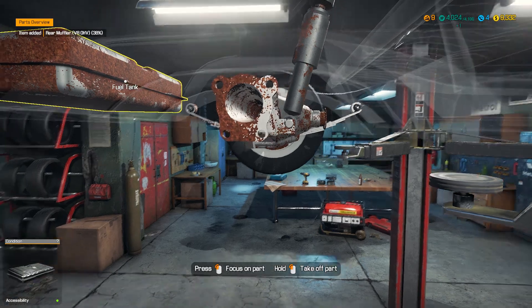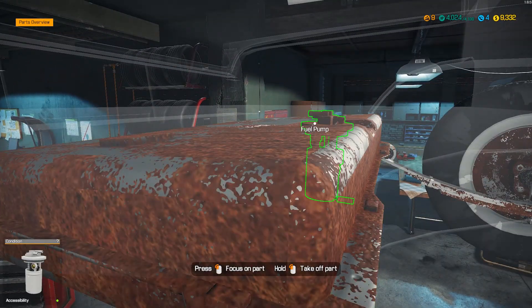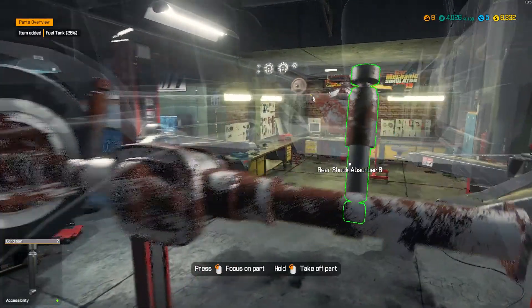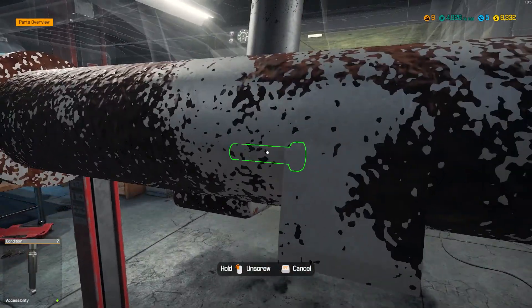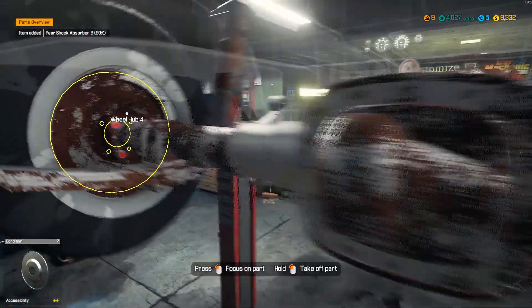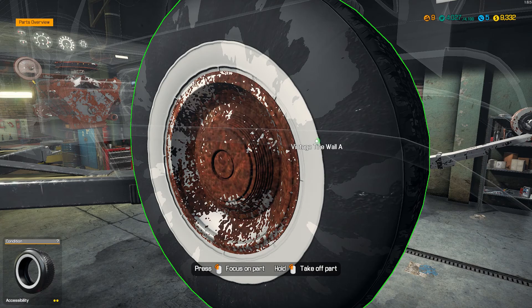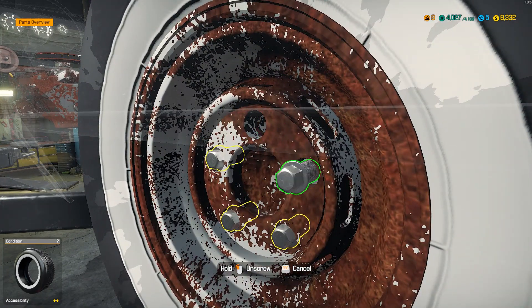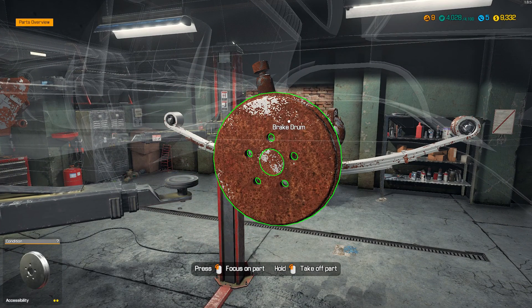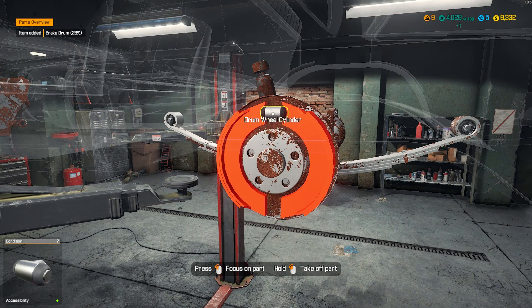I'm actually surprised that the exhausts are still in place. Normally exhaust pipes are stuff that's missing too. This car was expensive to buy — 2200. I hope it gets some profit. Well, it does though.